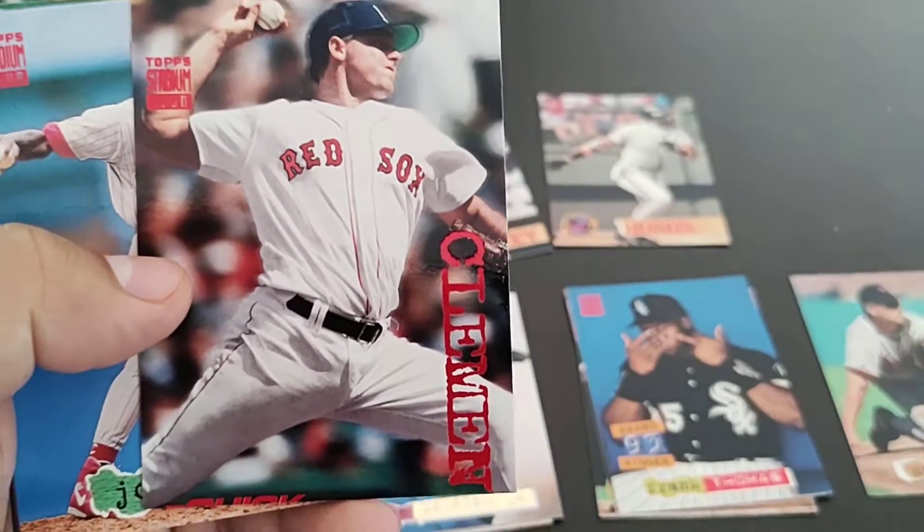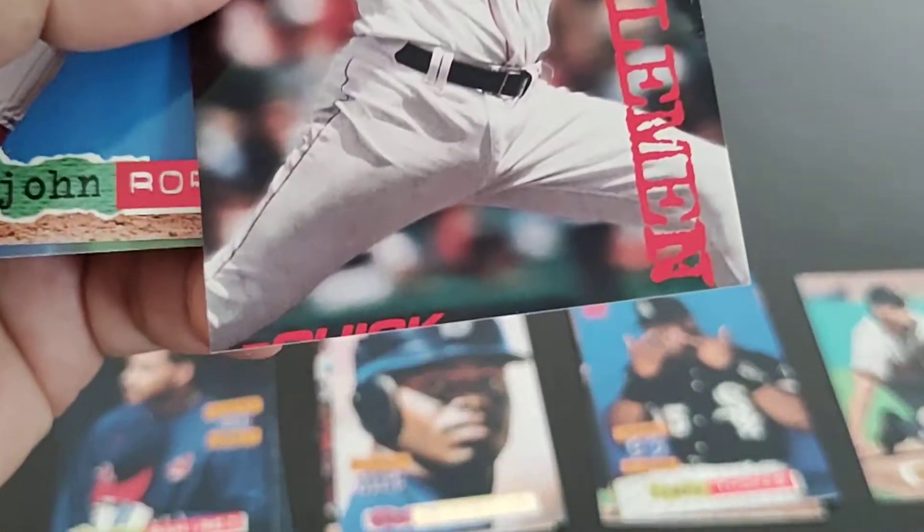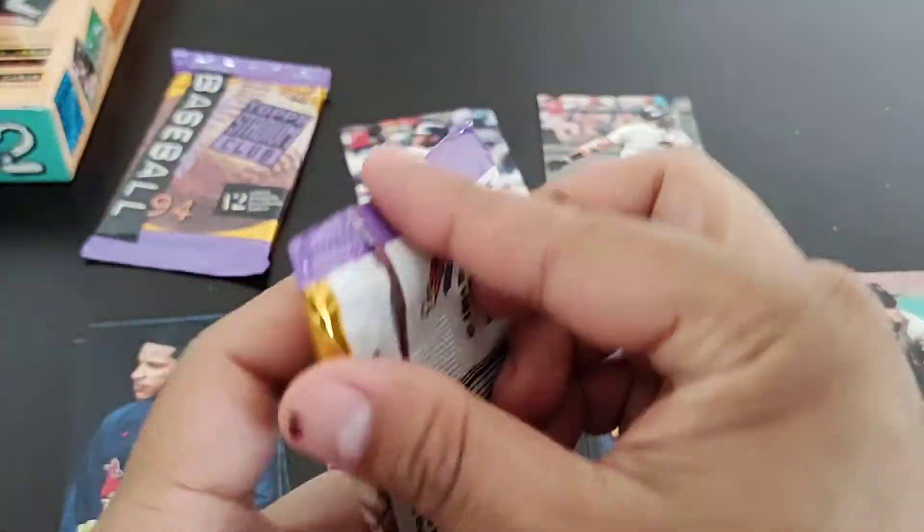Roger Clemens quick start — it's cut off at the bottom though. Quality control — they're not doing their job. Two packs left.